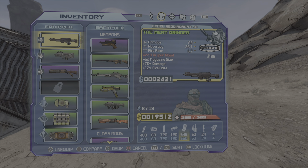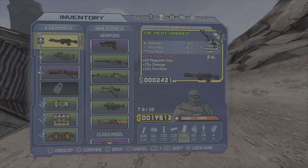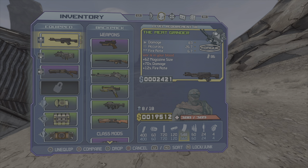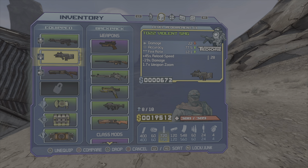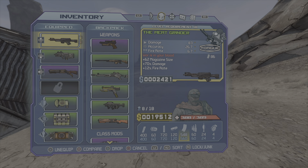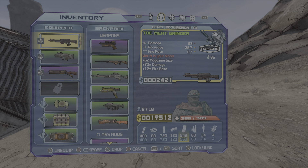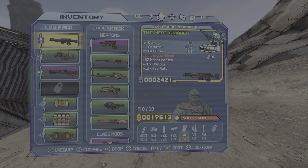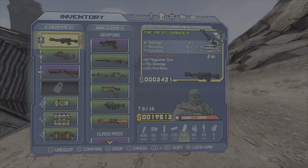I had to create a character and get to this level because you can only get one of these per playthrough. There's no way to get it at max level on console — I'm sure you can on PC. This one is level 19. It says level 18, whatever. It comes in all elements, but since you're only gonna get one per playthrough it doesn't really matter. You can get this in the story — it's a 100% drop from Jaynis Cobb.